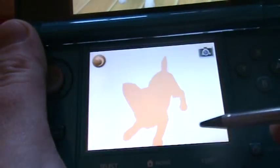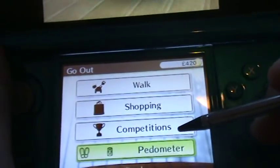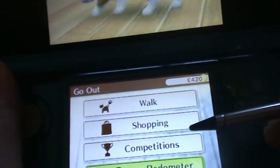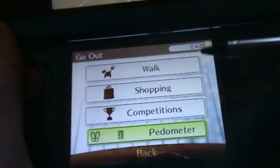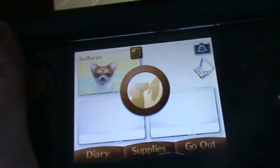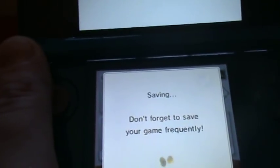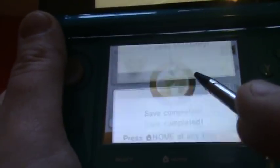Also if you click on the 'day go out' option, it will give you shopping — where you can shop for goods like spas and everything — hotels, bigger items, or competitions like disc throwing, agility, or obedience courses. There's also the pedometer. There's a save icon up here so you need to remember to save frequently.